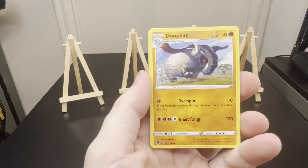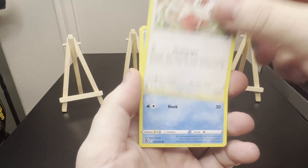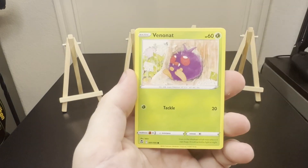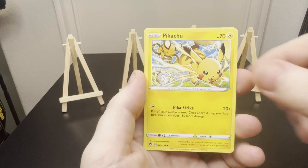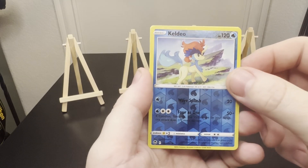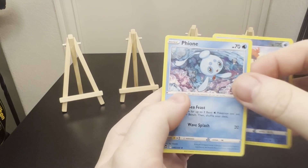Dragonair, Donphan, Spinda, Dewpider, Venonette, Bonita, Pikachu. There's a Keldeon reverse followed by a Fione non-holo.